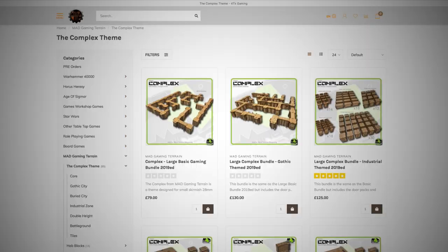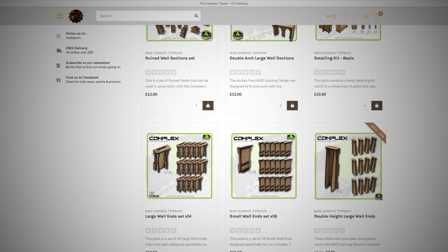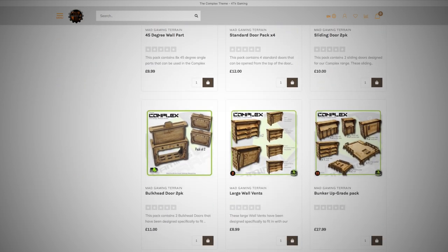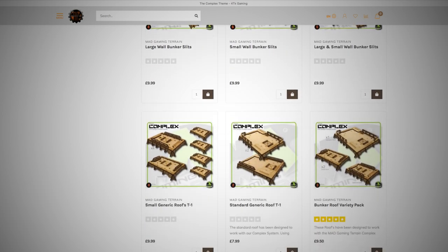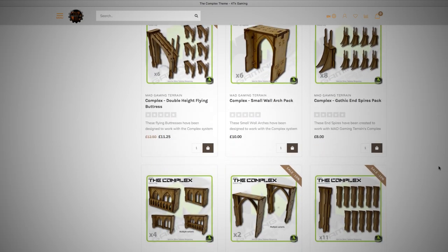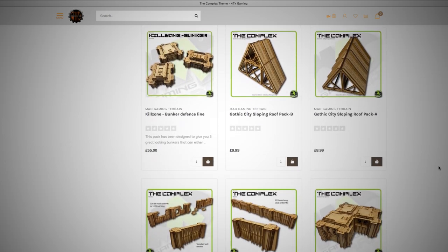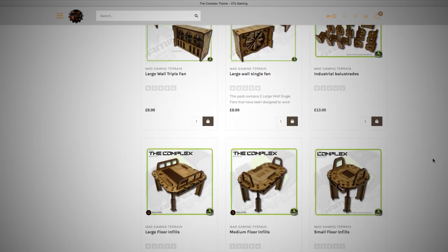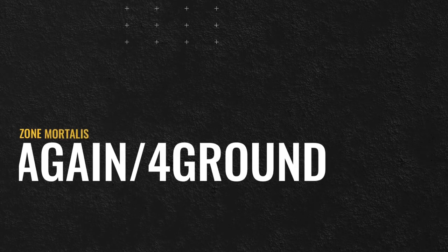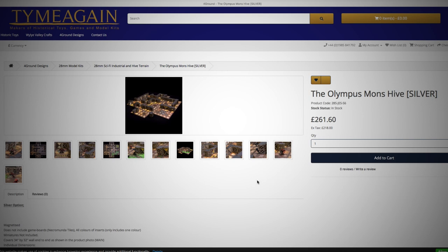There's one set that I would absolutely love to have had if I hadn't already started with the plastic kits, and that's the Complex from Mad Gaming Terrain. It's sold exclusively through 4TK.co.uk, so I'm not really sure how financially viable it is outside the UK. This has the usual kits of columns and walls, but also has a mind-melting array of additional elements you can choose from: Gothic archways, detailing kits, buttresses, spires, and roofing. I'd like to say this is cheaper than Games Workshop, but you could easily end up spending twice as much once you get going, because I would totally need balconies and working sliding doors. I'm pretty sure this is a Mars Total Recall reference. I might be wrong.